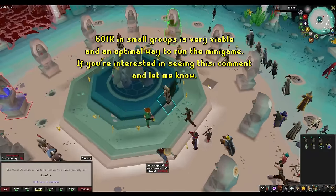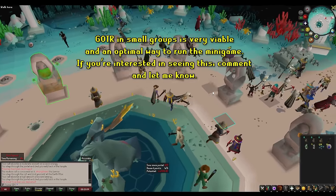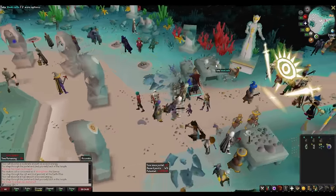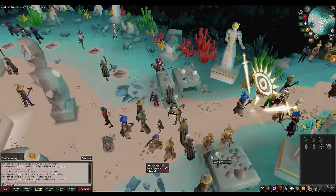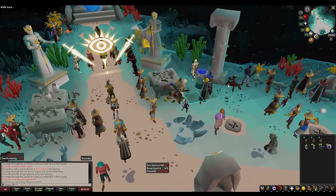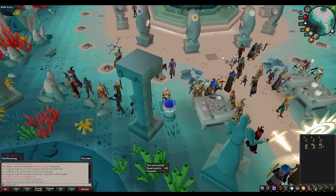Because of this, I'm going to focus solely on group play in the designated worlds. If in the future Guardians of the Rift evolves into a more friendly solo minigame, I'll be sure to make a walkthrough for it. Until then, just enjoy it on one of the designated worlds, since it was designed to be played by a group anyway. And honestly, it's one of the more fun minigames out there.